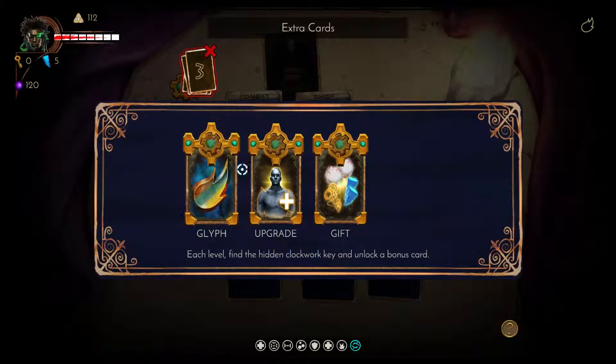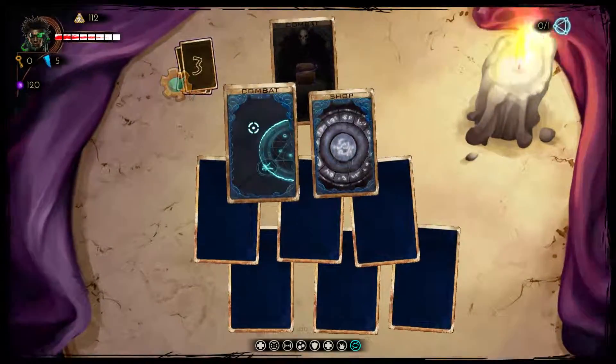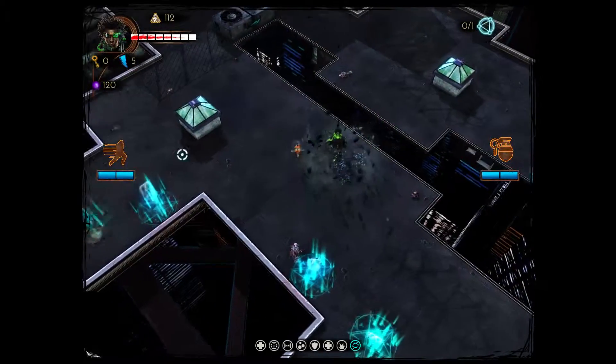You use gears to unlock special things each turn. So you either have a glyph, which is your special ability, an upgrade for your character, or a gift, which is a random set of stuff. Let's just go straight into combat — keep showing you the combat, get to the end and murder everything.